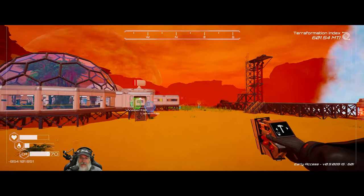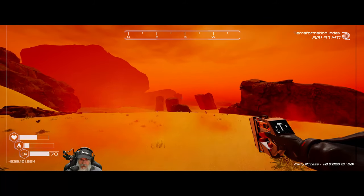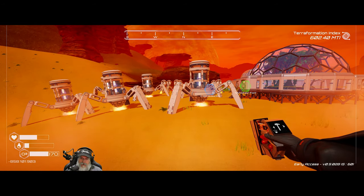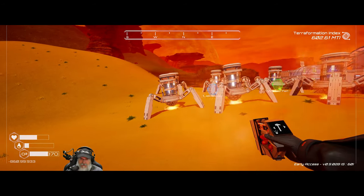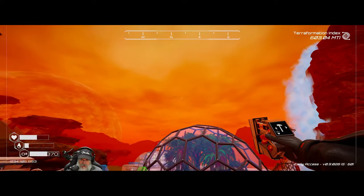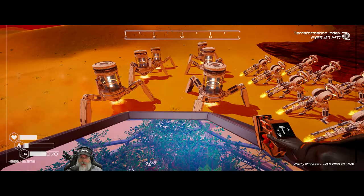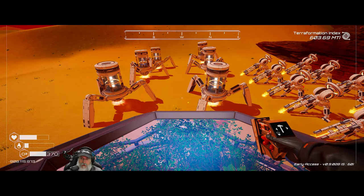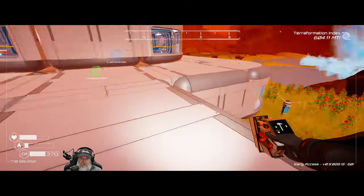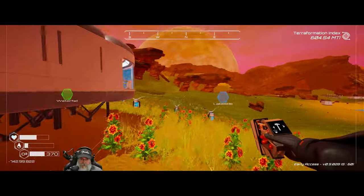Whatever the next building is, we're going to do it on this side and then keep pushing this direction after that. We can always move these later if we have to. They're not perfectly lined up but it's just really hard to do that, to get them perfectly lined up, especially when the terrain's not even. At some point you got to tell your perfectionism to f**k off.